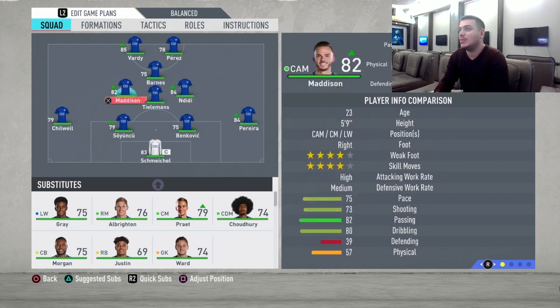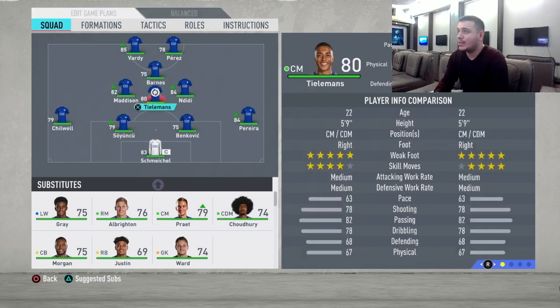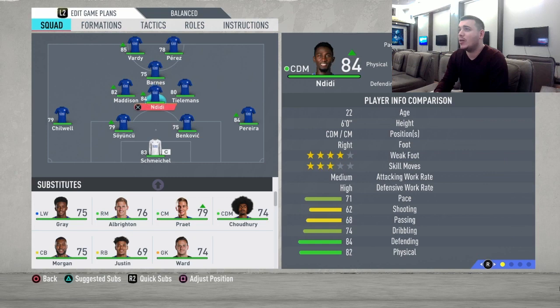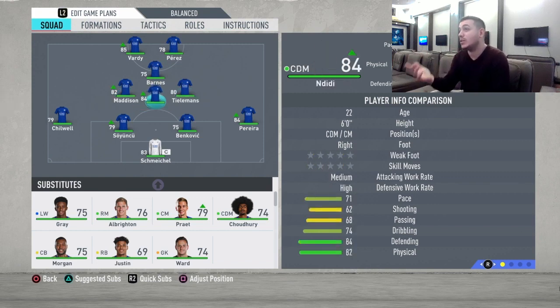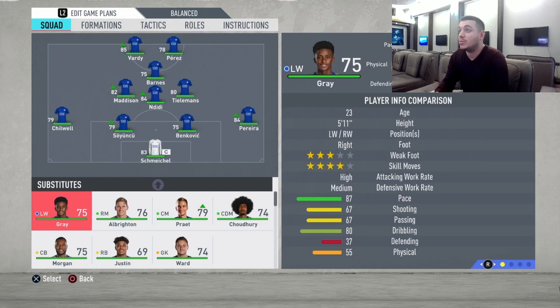What I like the most about this team is the midfield: Maddison, Tielemans, and Ndidi. Ndidi is just a beast — a box-to-box midfielder who will run up and down for you. Maddison and Tielemans, with his four-star and five-star weak foot respectively, are going to be your playmakers.